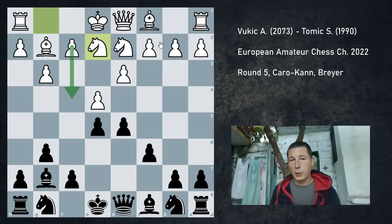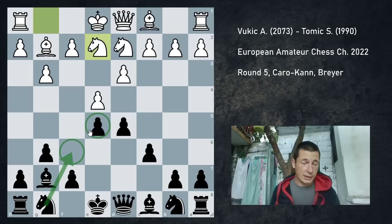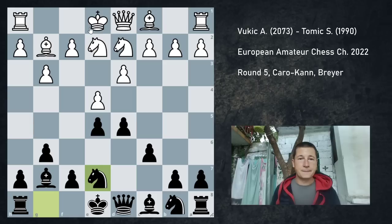With the knight on f3, there's usually some issues with the pawn on e5. And with the knight being developed to e2, I could even consider playing knight f6, because nothing is attacking the e5 pawn, but I didn't want to risk playing a setup I don't understand, didn't want to block my bishop, so I just played knight e7, which is okay. I think both are fine.